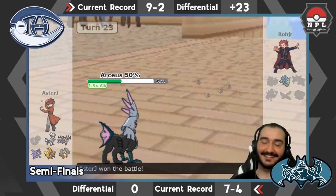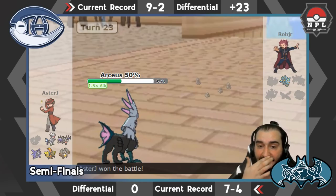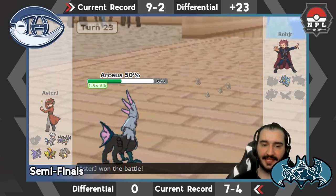Durant did so much work for me. I needed an offensive Steel — I had a defensive one in Forretress — and I ended up picking another quad weakness to fire in Durant, but it didn't end up mattering. A lot of times Silvally Steel was a good bring against the fairies I wanted to check, so I didn't think I needed the defensive Steel in Forretress anymore — that's kind of why I dropped it. Samurott came one week, didn't do anything, but it's a two-point mon so it's pretty good for that. I think I covered everything else.